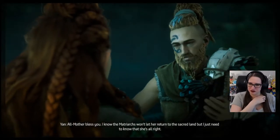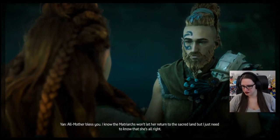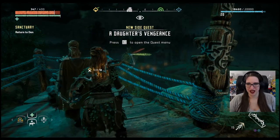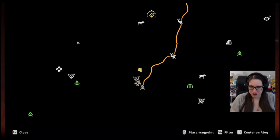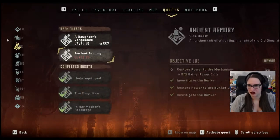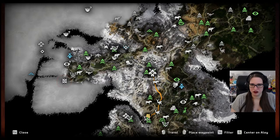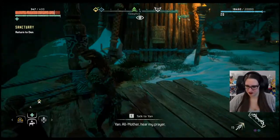I'll keep an eye out for her. Oh, Mother bless you. I know the matriarchs won't let her return to the sacred land, but I just need to know that she's alright. She must have passed through Mother's Crown - my Aunt Celay lives there, they might have spoken. Maybe she can tell you more. So - Daughter's Vengeance. That's up here. We need to do this one, and this is right here. Same place - perfect! Kill two birds with one stone! Love it! Let's go.